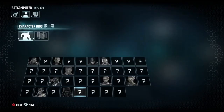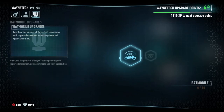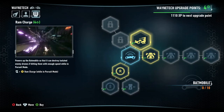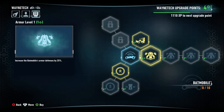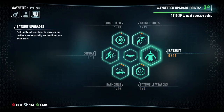Alright, let's go ahead — do we have anything here? Let's put some points into something. Let's boost up the Batmobile because we use it quite a bit. Isolate the enemy drone, recharge ray Batmobile afterburner — that's nice too. We've got four points, I'm going to put it into increasing the armor, and increase it some more even.